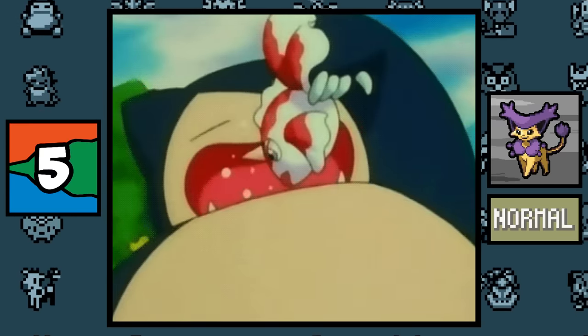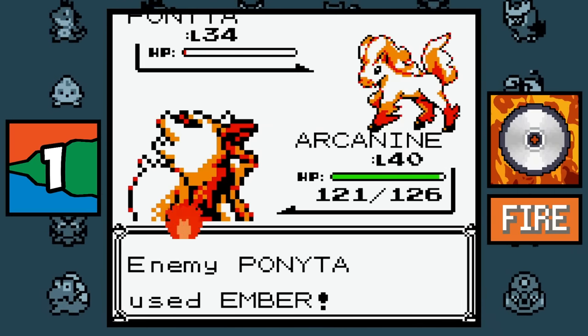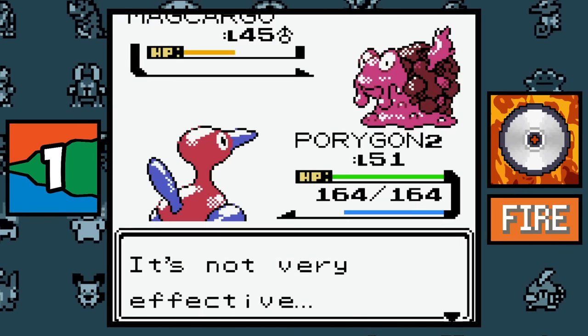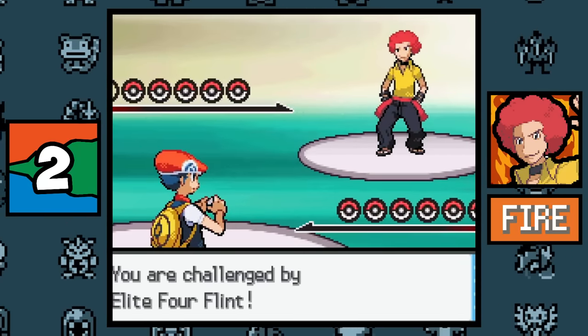So I guess Normal type is super effective against Water type confirmed. Fire type: there is only one move in the entirety of Pokémon that can burn a Fire type, and it only works in one generation — that move is Tri Attack in Generation 2, since it's not a Fire type move and has a chance of burning, a Fire type Pokémon can literally be burned by it, which is hilarious.